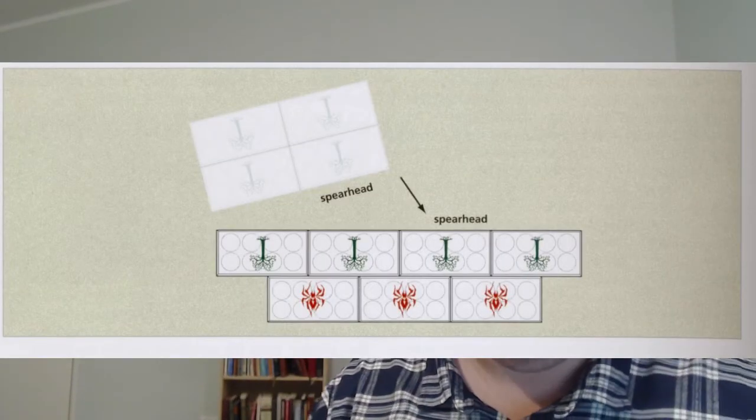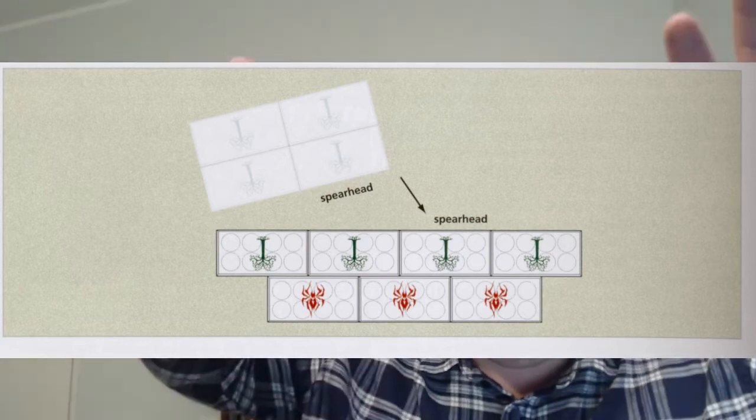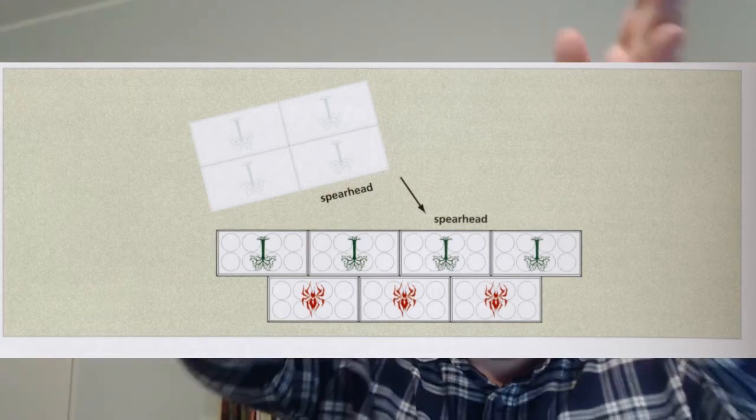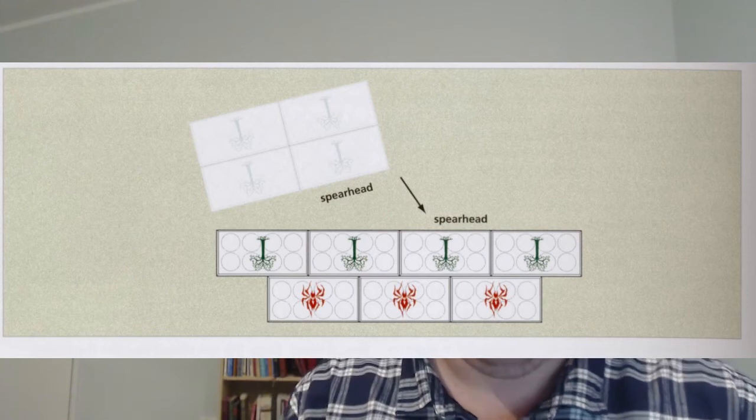You move the spearhead D6 plus the unit's bonus — say infantry, so D6 plus 2. If you roll a 5, the spearhead moves 7 inches, even though the normal move is only 6. They make contact — all they need to do is touch. If you've got a weird janky formation and you come in at an angle, that's fine — you'll square up automatically. Once the spearhead moves in and touches, they square up and lock. Then the rest of the formation, so long as each company doesn't move more than double its own movement, deploys however they like around that spearhead.